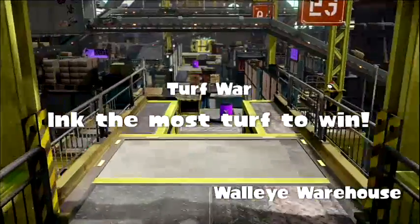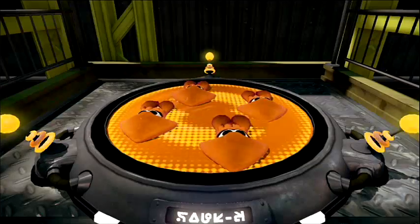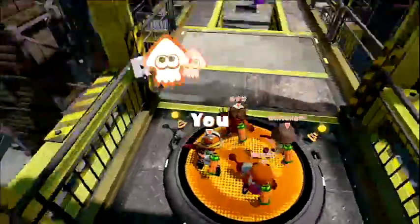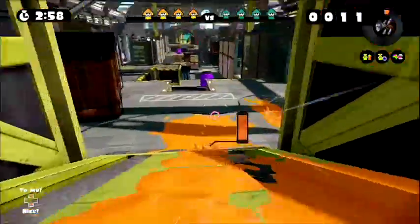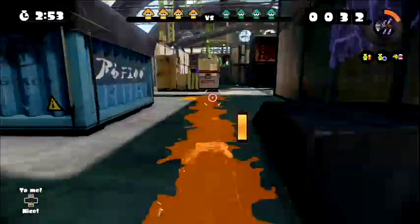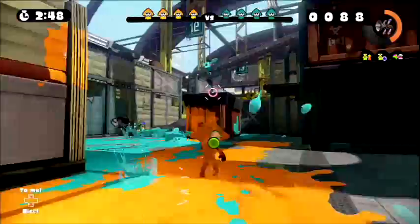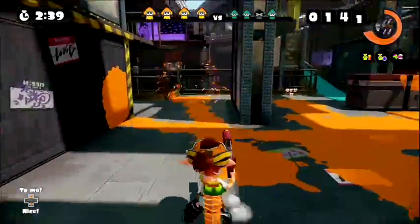I'm so sick of playing Splatoon Online, honestly. Anyway, let's switch over to the Rapid Blaster Pro Deco — the other variant of the Rapid Blaster Pro. It costs... you unlock the Rapid Blaster Pro Deco at level 20, which speeds up the unlock process compared to the base version's level 50 cap. It costs 18,200 coins to purchase — Jesus, that's expensive. Same stats.